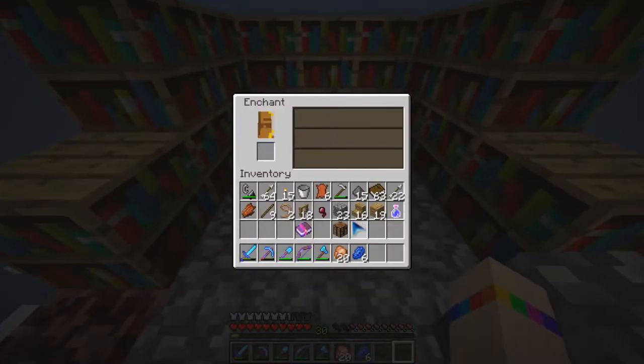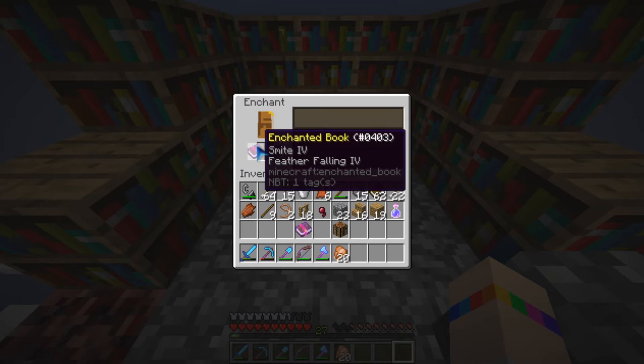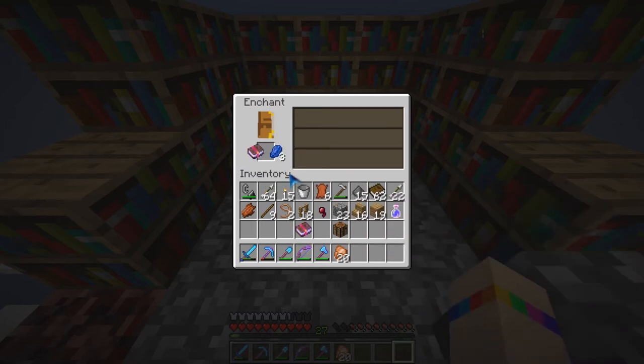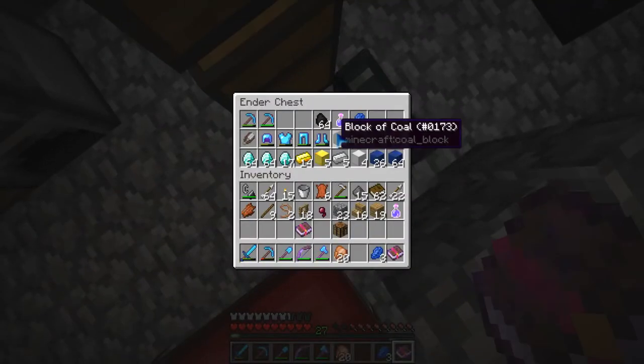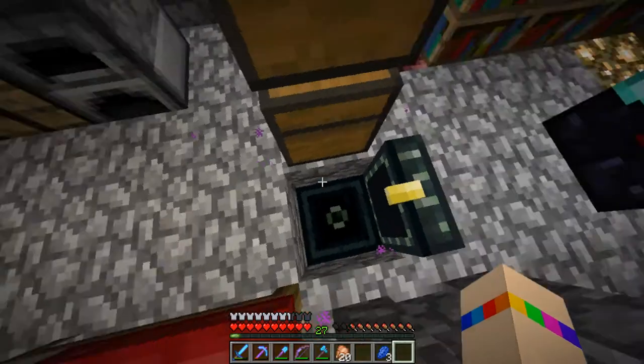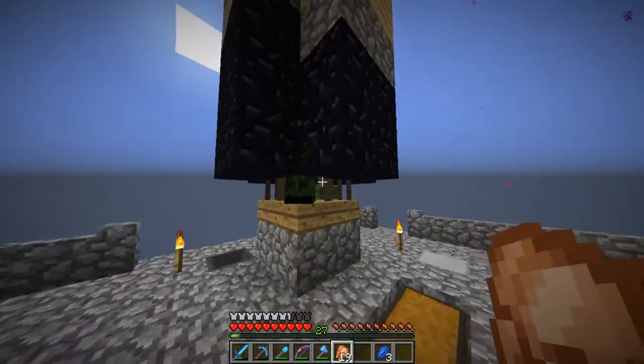We were gonna do an axe — or no, a book. Let's go ahead and do that. Looks like we're gonna get smite four with something else. Oh yes — Feather Falling 4! That's actually pretty good. I could put that in PFG's Luck Shack. We're gonna go ahead and put that in there. I'm gonna get up to level 33 and we'll enchant two more books on camera.